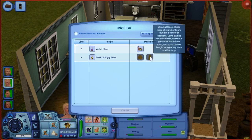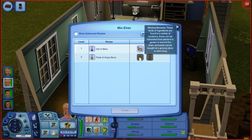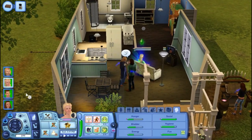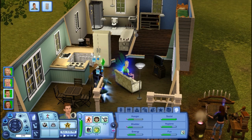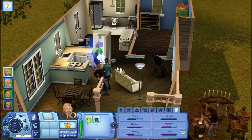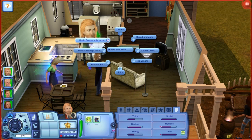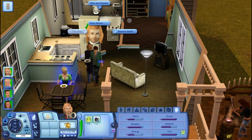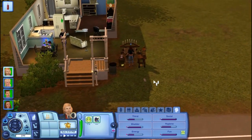This one needs a missing beeswax - these kinds of ingredients can be harvested from plants in a garden or around town, and can be found at a grocery store or elixir shop. Oh cool, there's an elixir shop! Let's just make this vial of bliss. Let's have him have some plasma orange juice - there's a ton more like foods too. The mailbox is glowing because you can send a friend gift.